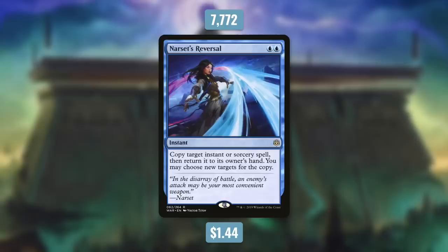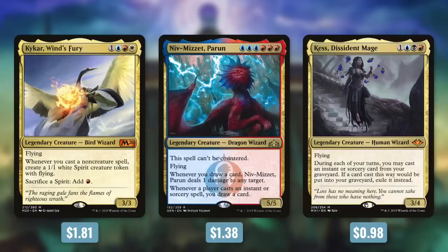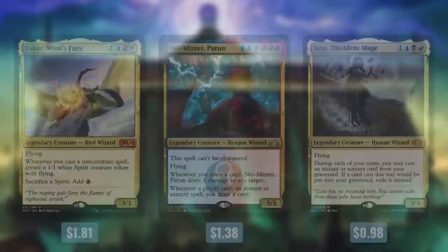Coming in at 8th place is Narset's Reversal, which costs $1.44 and sees play in just over 7,700 decks. It's an instant for Blue Blue: copy target instant or sorcery spell, then return it to its owner's hand; you may choose new targets for the copy. This technically doesn't counter a spell — it delays it — but you're also getting a copy of it yourself. Delaying a spell can be just as effective as countering in certain situations, since that person may have wasted all their mana and can't cast anything else that turn. This card is also very flexible because you can target one of your own instants or sorceries, getting a copy and the original back to hand. It fits great in decks like Kalamax, Niv-Mizzet, and Isochron Scepter shells.